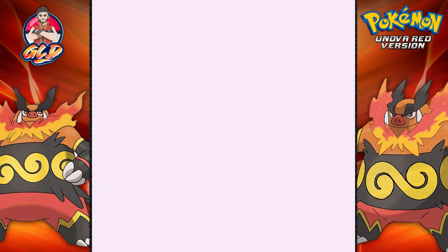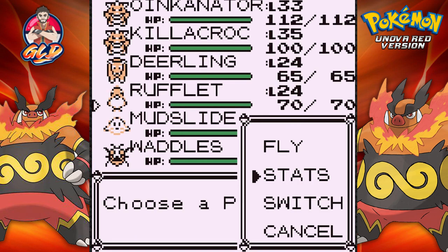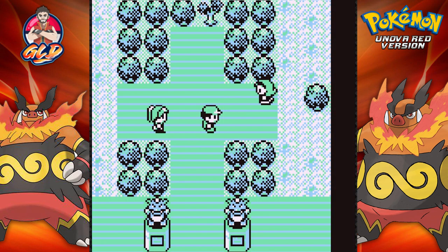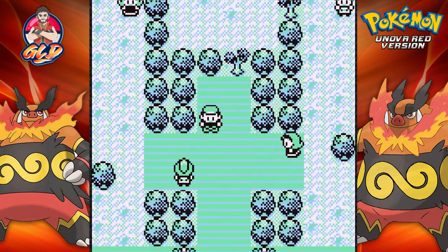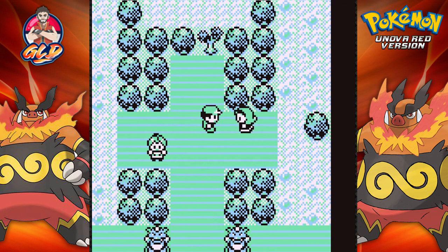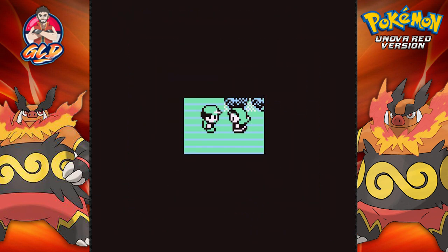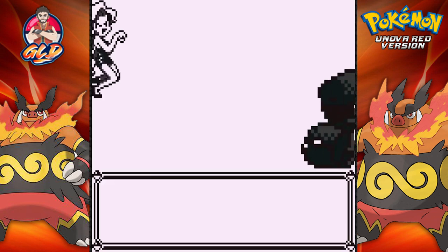Let's see what Pokemon I have right here. Oh yeah, it's Rufflet. Okay, so we're going to use this guy — Flying-type Pokemon. Good old Draven does not back down from a challenge, so he's going to be battling everybody in here, including their mamas.